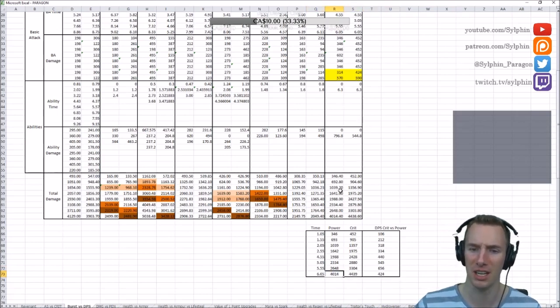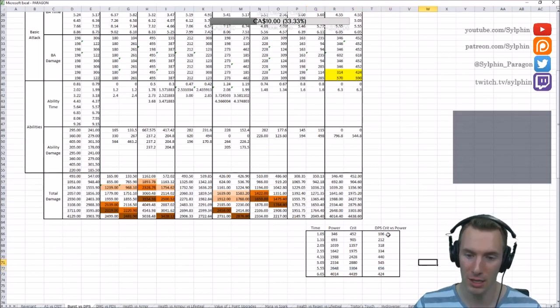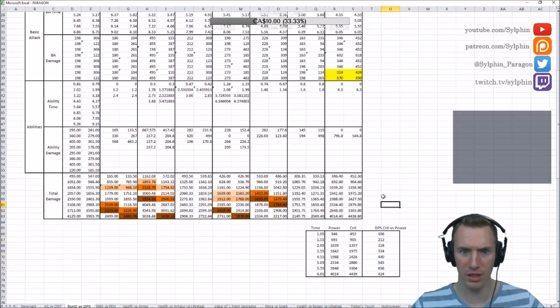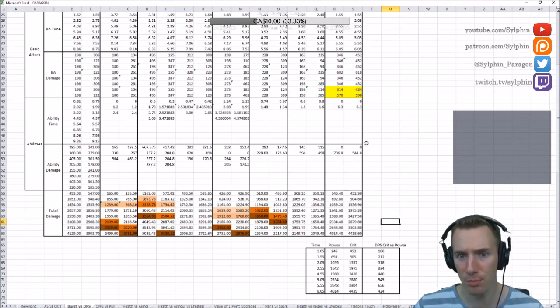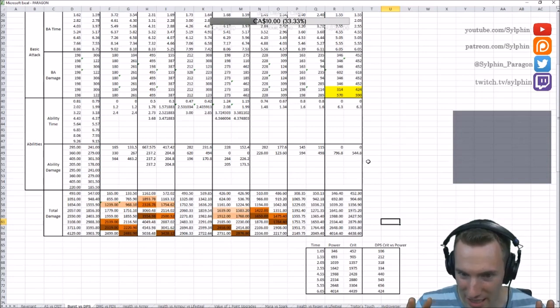The crit build advantage holds throughout: at the 5.55 second mark crit deals 656 more damage than power. When Obliterate fires, it closes the gap somewhat to 400 — but crit still deals just way more damage. At the 5.5 second mark you're dealing 650 more damage with crit — unbelievable. Unfortunately there's really no place for an all-power build. The empowered fourth shot into Obliterate while reloading is not preferable either. Crit wins in every situation.